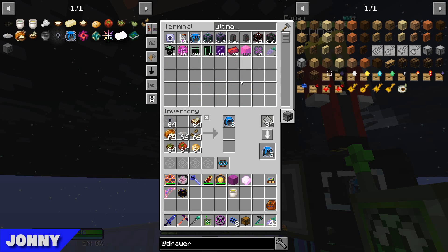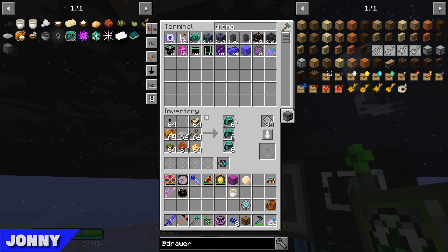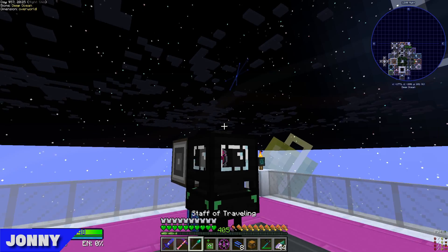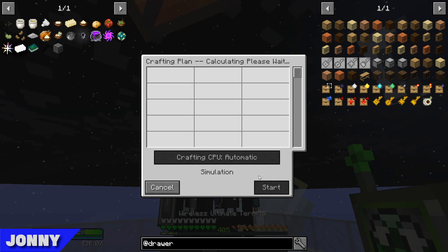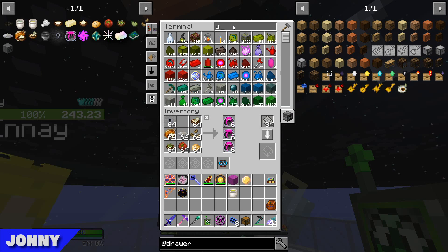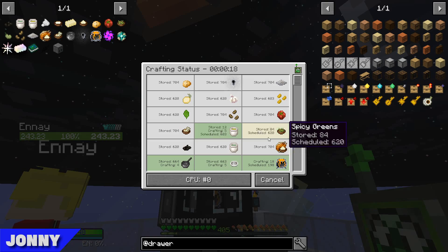How much ultimate stew do we have? We have six. I can set it to make 18. Math is not your strong suit. So now if I say let's make a couple hundred ultimate stews, it's going to over-make the stew but that's fine — we'll have some to spare. Maybe a thousand is too much — let's just make a couple hundred. Now it's going to go ahead and craft all that stuff up. That's much better, though it's still a bit slow putting them in.